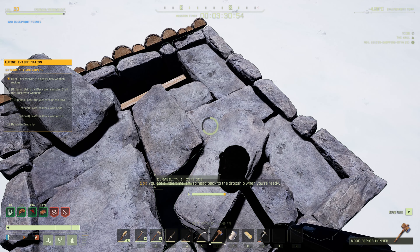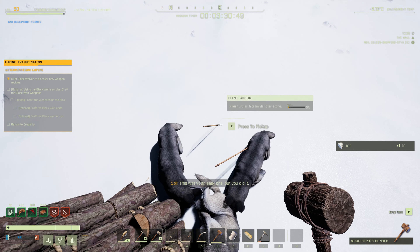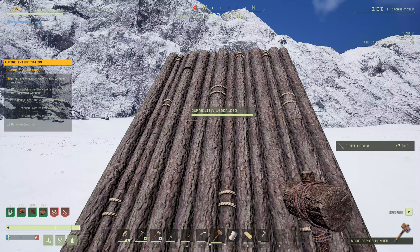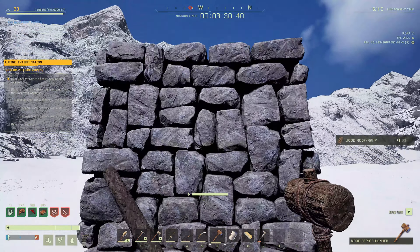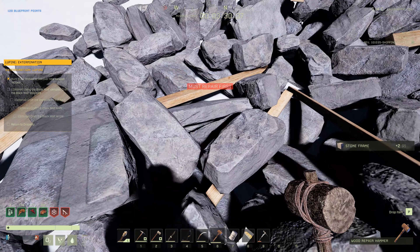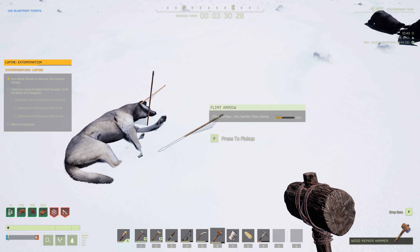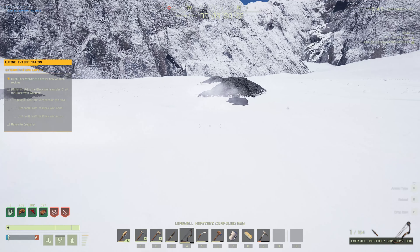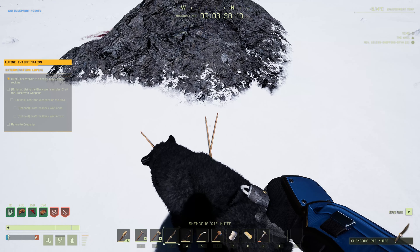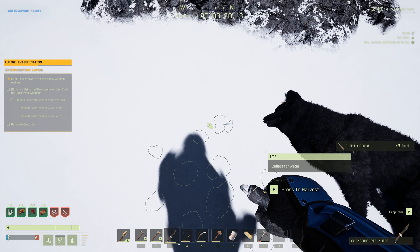Head back to the dropship when you're ready. I'm ready. This wasn't an easy one, but you did it. Actually, I don't think it was that bad — I would say it was quite easy. Did we take everything? It looks like we took everything, so we are good. Collect some arrows back.